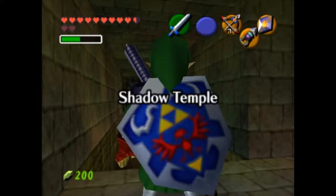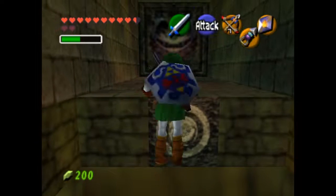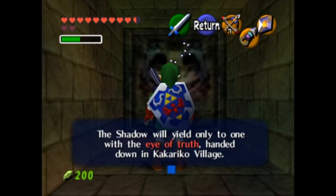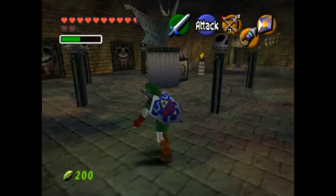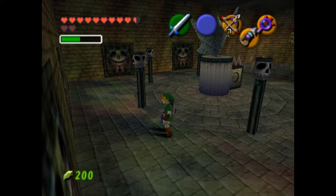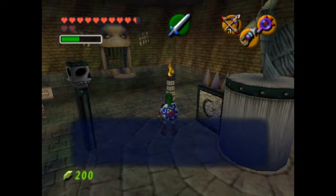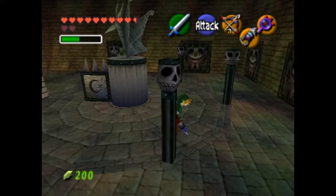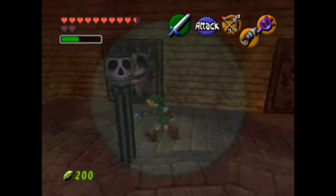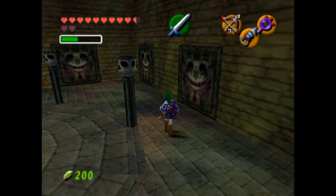The Shadow Temple — we are now inside of it. The game text reads: 'Shadow will yield only to one with the Eye of Truth handed down in Kakariko Village.' One thing I want to explain — the Lens of Truth is supposed to help reveal certain things, but because of this ROM and emulator, it causes certain things not to work properly with the Lens of Truth. Some of these things should be appearing but you can't really notice them that much. I can see it faintly with some of them, but I just want to clear up the confusion.